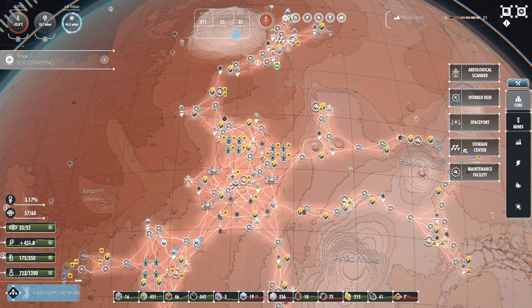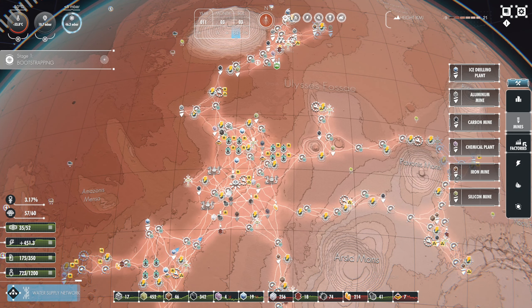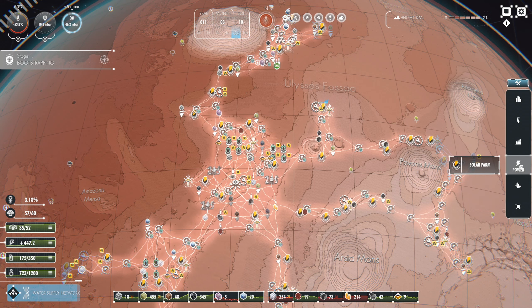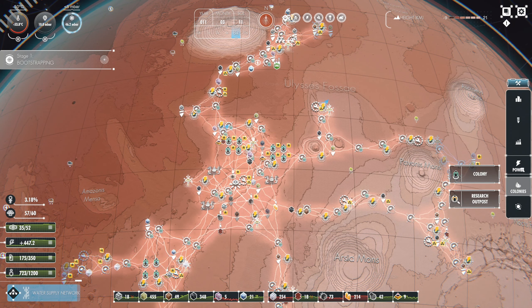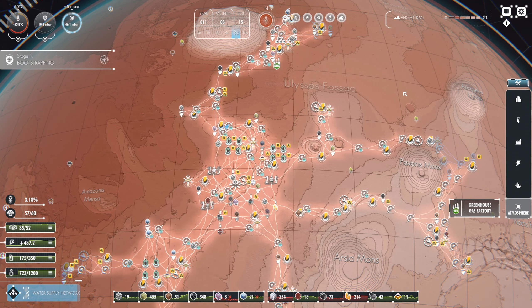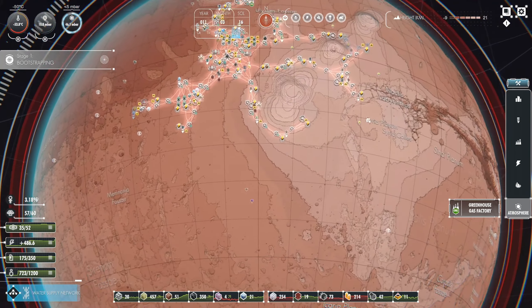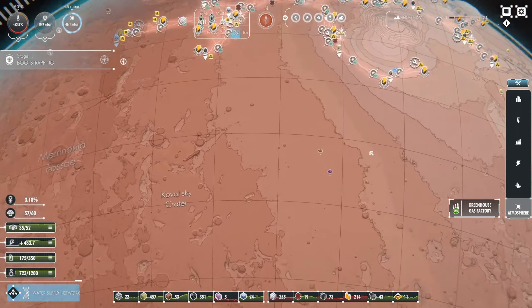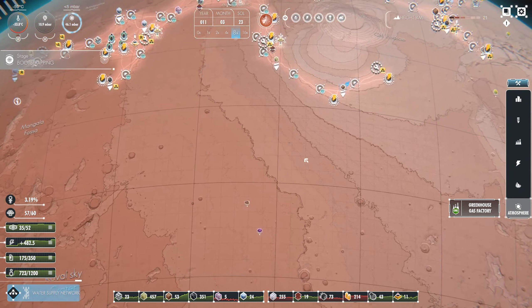We built one storage center, we probably need to build more of those. Mines - nothing new here. Factories - we've done pretty much all of that. I don't see anything new. Solar farm - we can unlock more power, we haven't done it yet. Colonies - yeah, nothing much right. There's another shallow vein of chemicals, it's pretty far away.